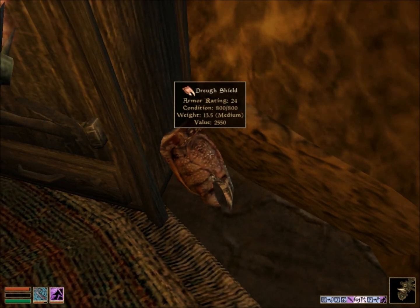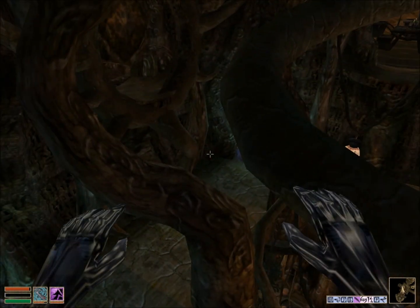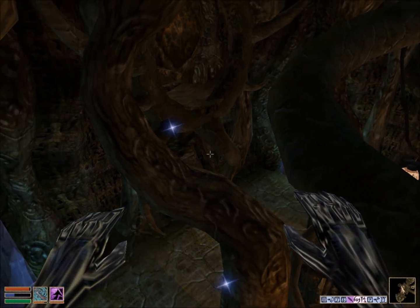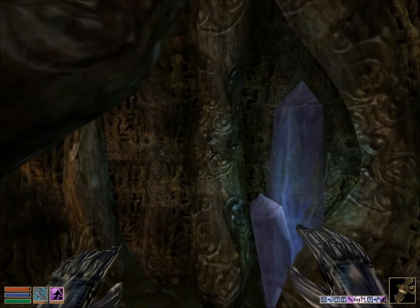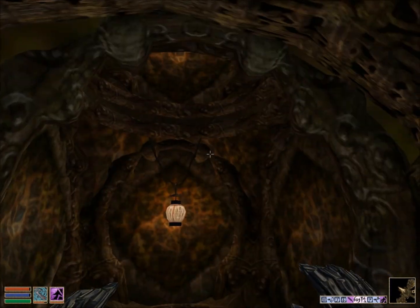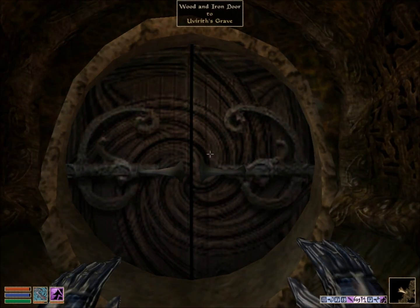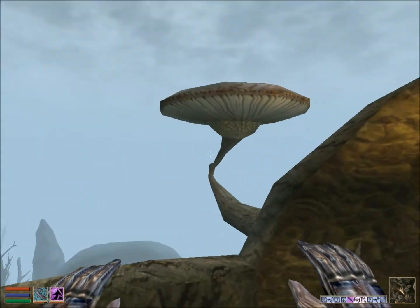That looks like a big crab claw. I don't have any magic left. I'm stuck. All right, let's work our way all the way up to the top, to this door. Is that it? The other council members had much bigger houses.